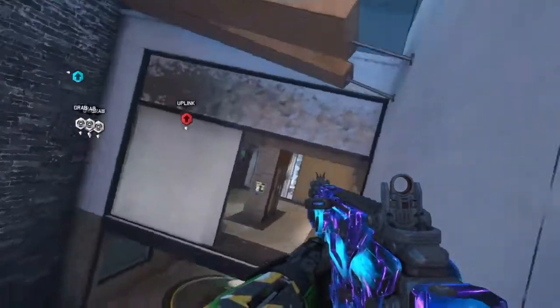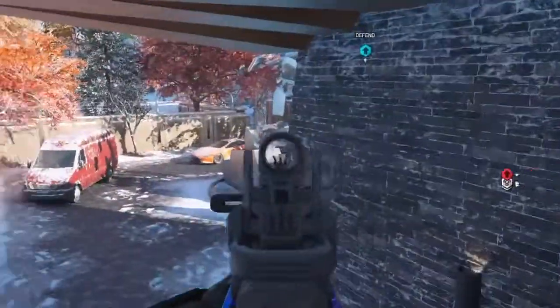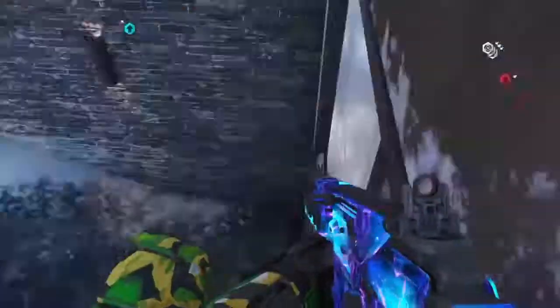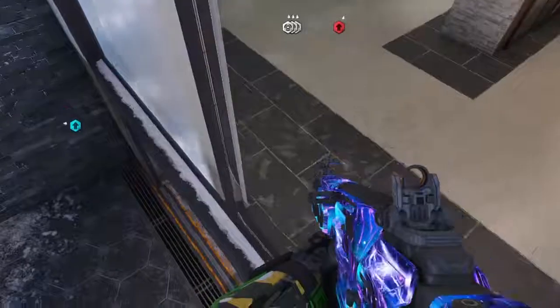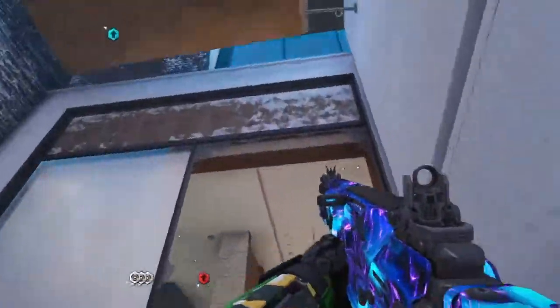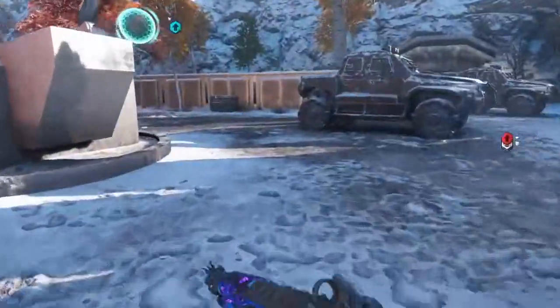The first crouch jump is just right here. I highly recommend Bumper Jumper Tactical — it just makes it a ton easier for me. I don't use it in regular gameplay, I use Tactical, but when I'm crouch jumping, this is what I always use. So let's head down to the next one.